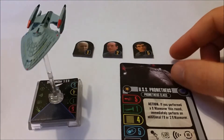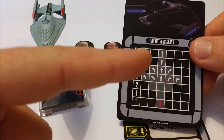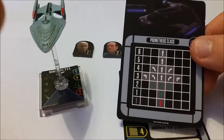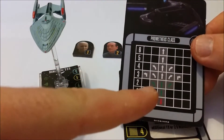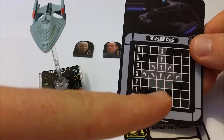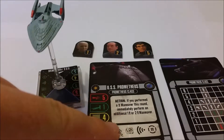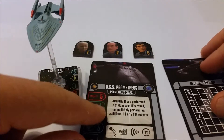The Prometheus is one of the more maneuverable ships in your Starfleet. It goes up to a forward maneuver of 6 and a backward maneuver of 1, which is the only red maneuver. You've got a full 90-degree turn available on the 3 maneuver, and you're only getting green maneuvers on the 2s and 1s. On the ship's action card, if you performed a forward maneuver this round, you can immediately perform an additional 1 or 2 maneuver — again showing just how maneuverable the Prometheus class is.